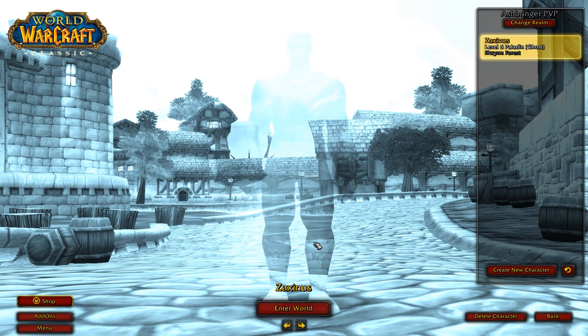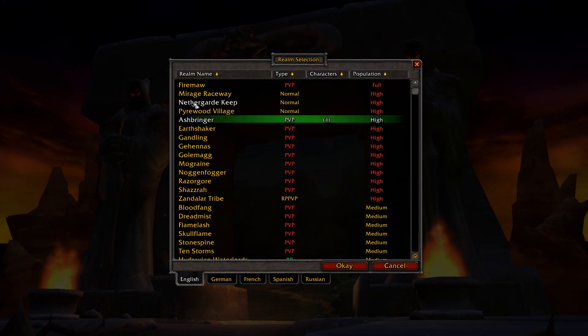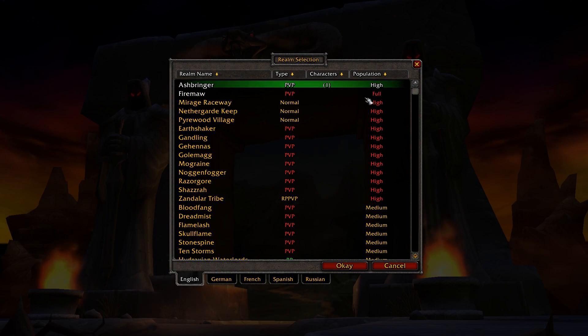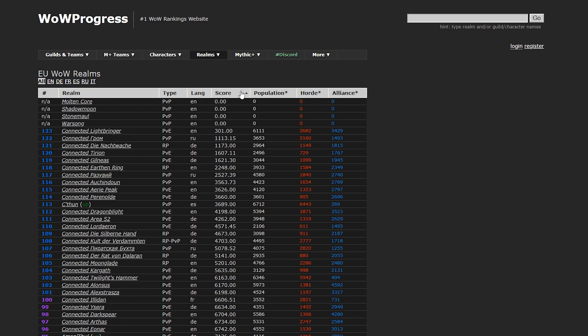Those are the best possible realms you can pick, so you don't need to search anywhere on the internet because I just told you which are the best for Alliance, Horde, and for World of Warcraft Classic the Ashbringer is just one of the best realms you can possibly choose. As you can see on wowprogress.com, there are the realms and you can choose them by score — the first one is Twisting Nether.